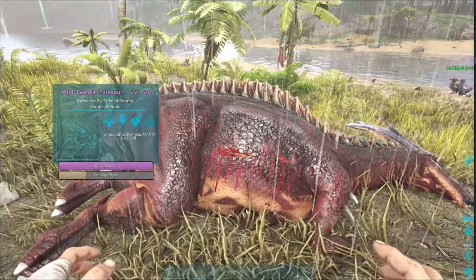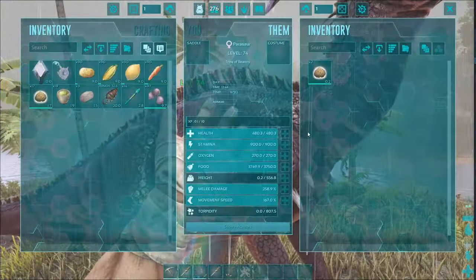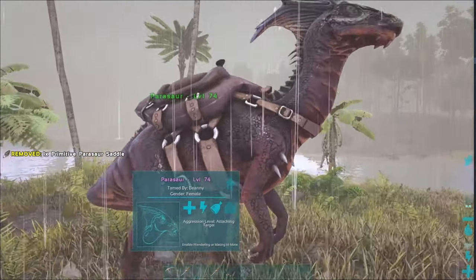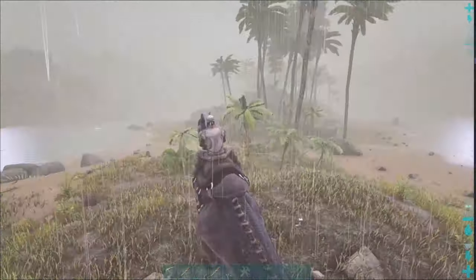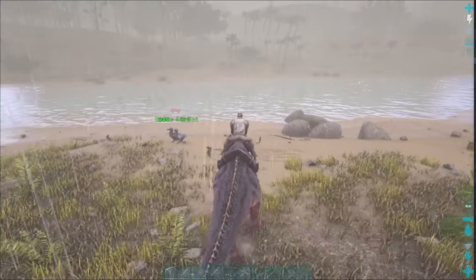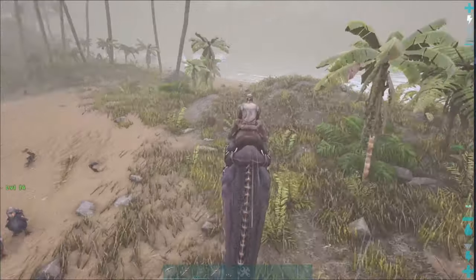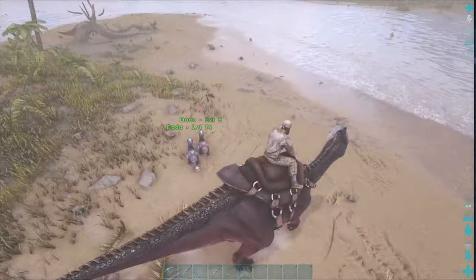Parasaurs are super good — you need one. And there we go, we've got our Parasaur. Let's chuck the saddle on, which you can make at the same time as you get the bola, and jump on right now. This is the first rideable tame you'll probably get in ARK. It's not super fast, but it's really good. It's got a few abilities.